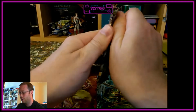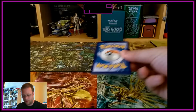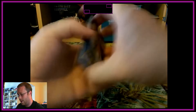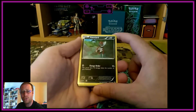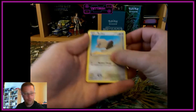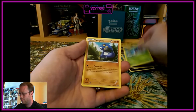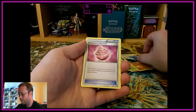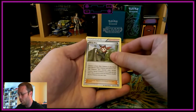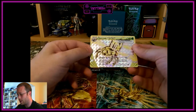Okay, first up out of the first booster we have a Ponyta, a Rufflet, a Tangela, a Croagunk, a Captivating Poké Puff, a Drifloon, a Ninja Boy, and we have a nice break card — a Youngster Mega Break card.